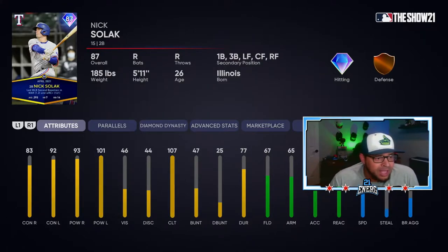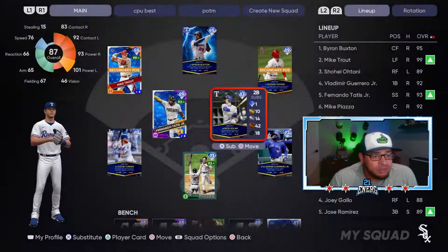Here we have another diamond in 87 Nick Solak, who's having a really good year. Holy cow, they gave him some hidden stats - 83 and 92 contacts, and then 93 and 101 power. Wow! If this card has a decent swing, look out. Pretty good position to have him at too - second base, where it's usually pretty thin. This card could be sneaky, could be in a lot of people's lineups and rake. Decent speed at 76, fielding's kind of average.